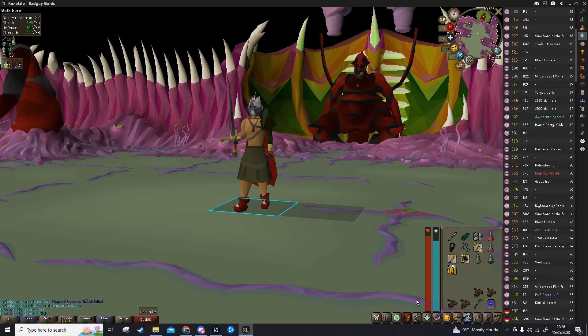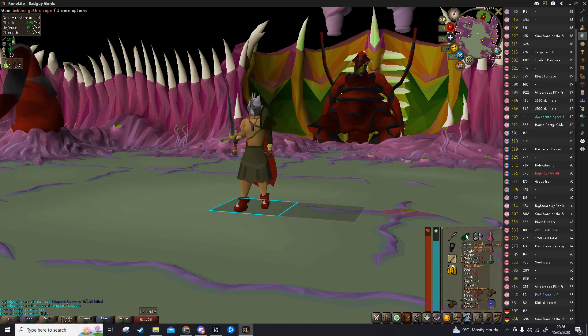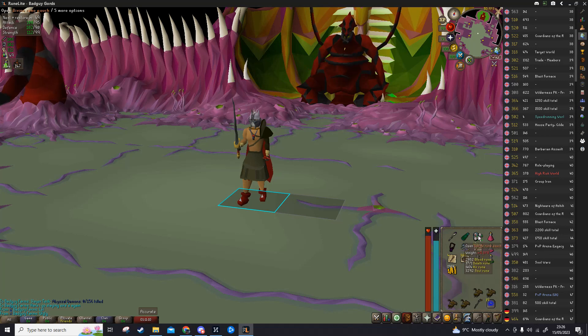Moving on, you need Anti-Poison. I'd recommend bringing a Super Set — just magic damage boosting gear. You don't need accuracy, and for runes you want to be on the Ancient Spellbook for Shadow Barrage and Blood Barrage. Let's get started.